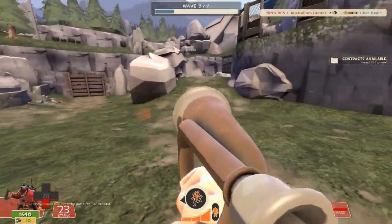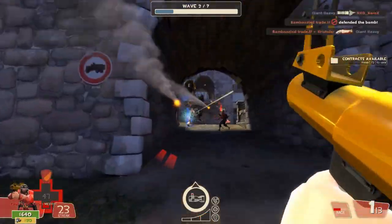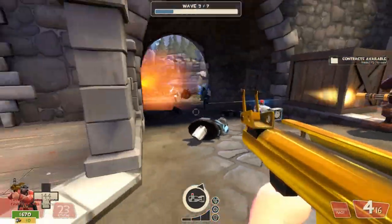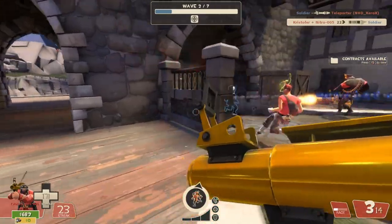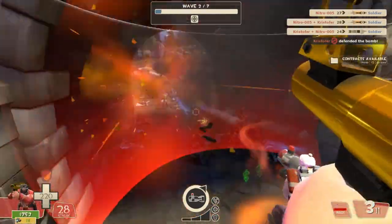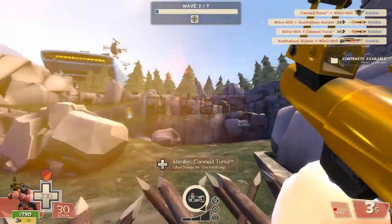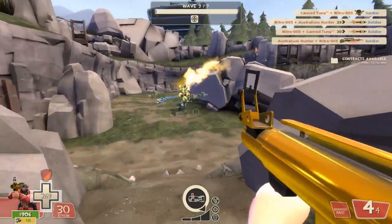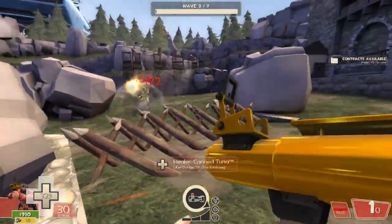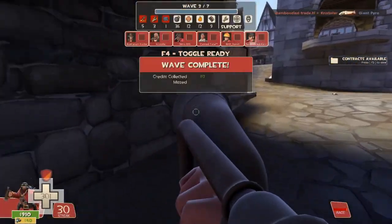Keep yourself alive — don't push too far forward. If you're starting to lose health, don't be afraid to back off. After the giant heavy is dead, there's going to be a whole bunch of crit soldiers. If you don't have your Battalion's Backup back up — which is the main reason you want it — try to hide behind a wall, peek out, shoot a rocket, and go back behind the wall. Then the same thing will happen: another pyro with a medic and some scorch or flare pyros will come out. Don't be afraid to shoot at the giant pyro — he does not airblast. That's it for Wave 2.